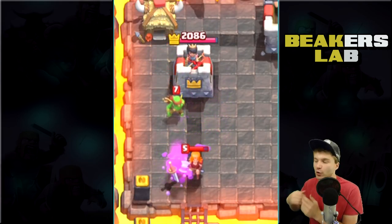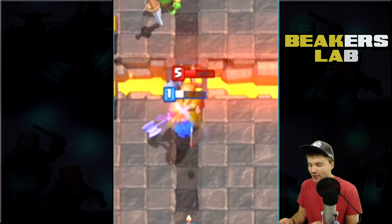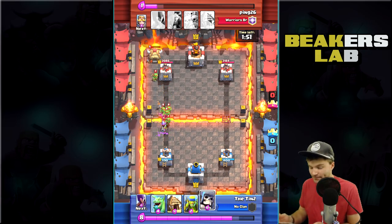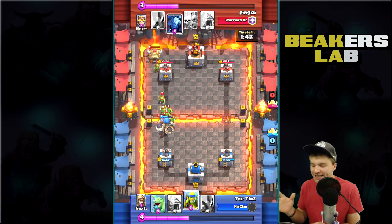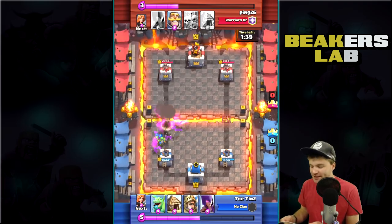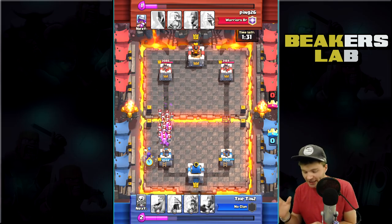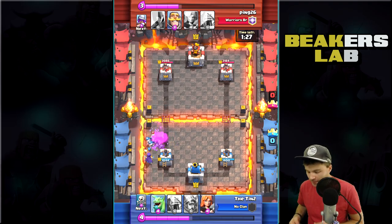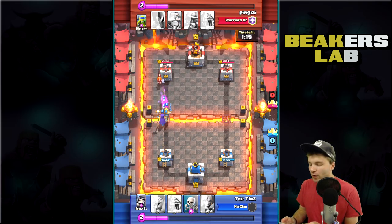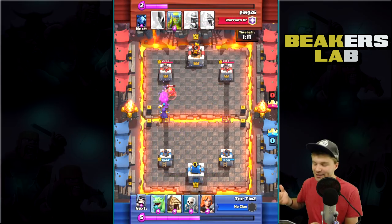They're all going to get dominated by the Witch again — MVP Witch, thank you so much for owning all the time. I've been trying out Prince and Witch on my mini account — if the Witch stays with the Prince she protects him from everything, and if you get to the tower, good game. Tin's defending with his level one Valkyrie against that level five — massive difference, stands no real chance, but he slowed it down enough. The Giant Skeleton is really the last line of defense — he can always just drop it and boom, blow everything up.